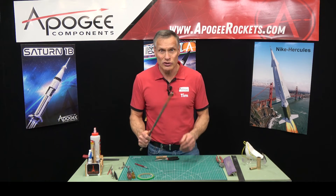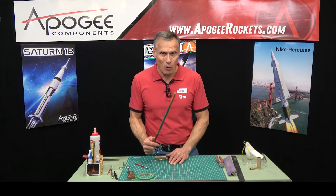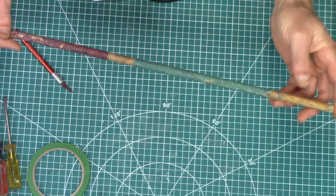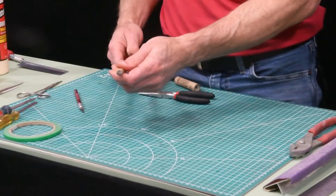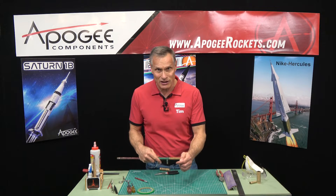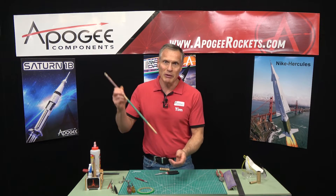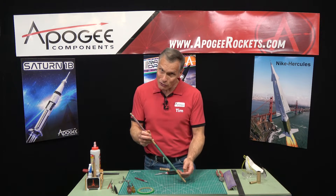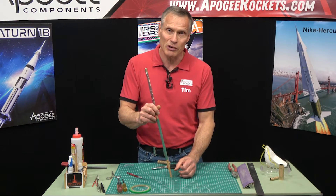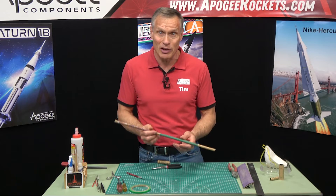In skill level 2, we're using wood dowels a lot more. I have a longer dowel than what I had in skill level 1, and it's also thicker in diameter. In skill level 1, we used them to put rings of glue inside of tubes. In skill level 2, you might need it to push things out of a rocket — like pushing a parachute out, or pushing a stuck motor out that you couldn't get out with the pliers.